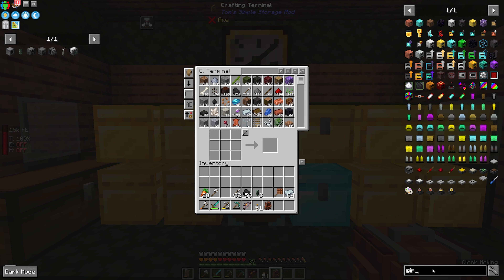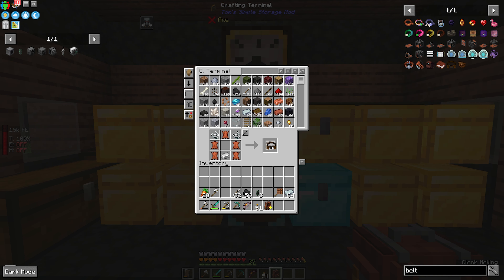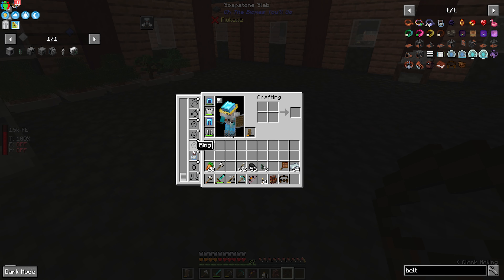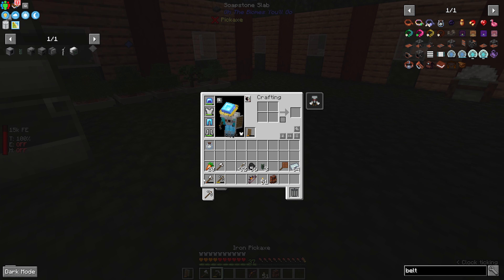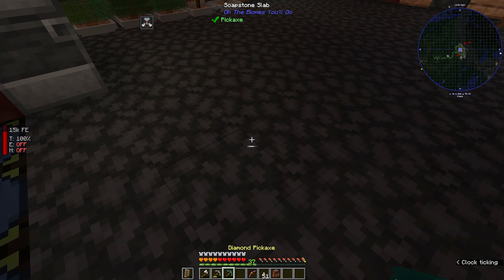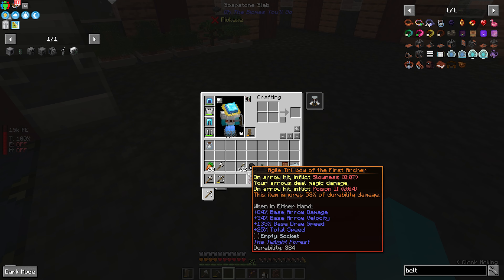We can also make one final little handy item — this tool belt. We'll make one of them. This goes in our Curio inventory belt slot. We can actually replace the cloud in a bottle with it. By default, the hotkey is R for radial. We can insert our tools and keep them off of our bar — they're not here anymore. We can just hit R and there we go — we can extract them, use them, mine, and then put it back. It saves us a ton of slots.